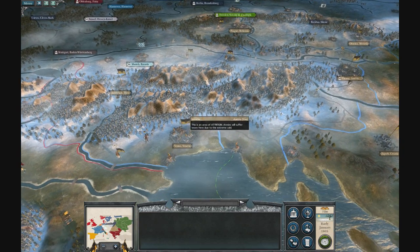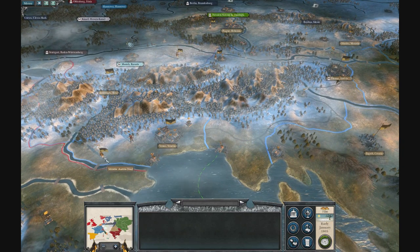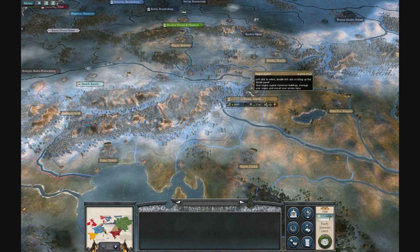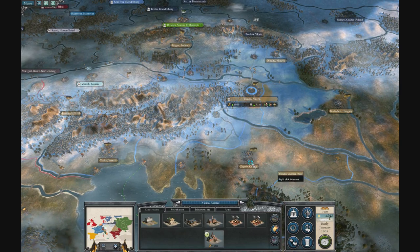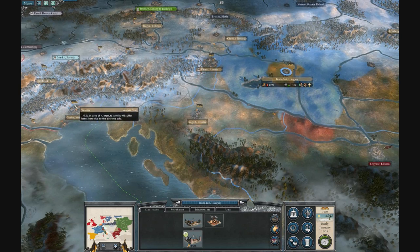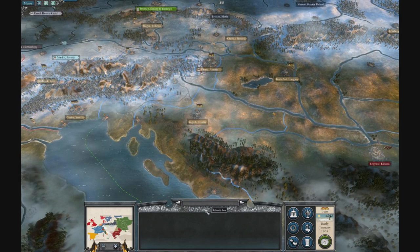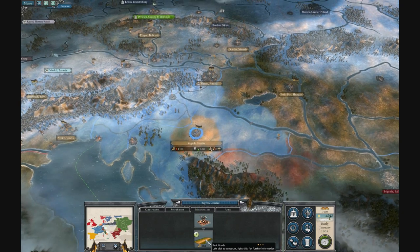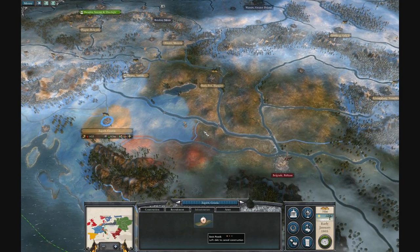That's your starting position, and you also have quite a few armies in the field already, so that's good. Vienna starts quite developed, but most of the other cities are quite undeveloped — they don't even have basic roads. And that is one good thing to build at the beginning of the game: basic roads.